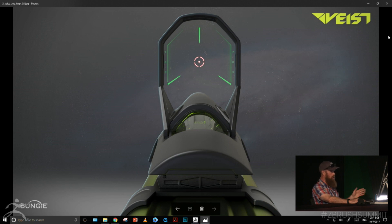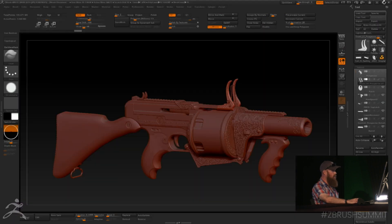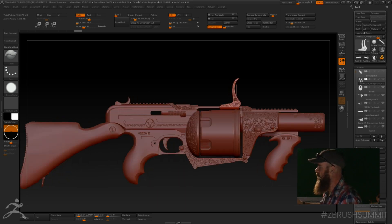Now I'm actually going to show you some of the ZBrush content that I did for Destiny 2. Bungie was nice enough to allow me to bring some ZBrush files, and this is all stuff I haven't shown before — new content for everybody. This is an exotic grenade launcher from Destiny 2 called the Prospector. It's from the Tex Mechanica line of weapons, so it's got a very old west, cowboy sort of feel — a little blockier in some areas, a little more elegant in others.